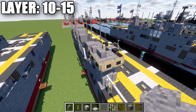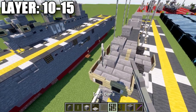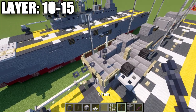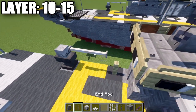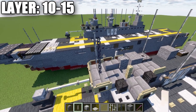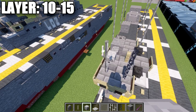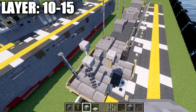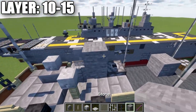Moving into the final layers, layers 10 through 15, which will be exclusively working on the superstructure. Start by placing two chains on top of each slab. Then a skeleton skull on top of the stair, another skeleton skull on top of the end rod on that side, and one on top of the birchwood fence post. Then place a light gray stained glass pane with a stone block behind it.